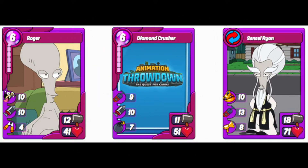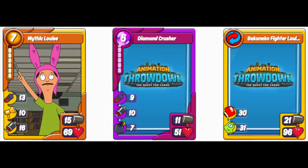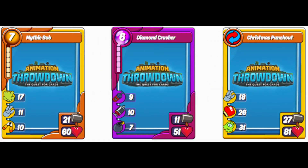Roger will give you Sensei Ryan, with Motivate, Boost, and Cheer All — Sensei Ryan can be run either offensively or defensively. After that, Mythic Luis gives a combo with Punch and Leech, which can be used either offensively or defensively. The Punch-Leech combo defensively will cause major damage and be annoying to deal with, while offensively it'll do major damage and keep your card's health up for higher scores in Rumble. Diamond Crusher also combos with Mythic Bob to give you the Christmas Punch-Out card — the pre-combo from this pack — with Hijack, Punch, and Leech, which can be run defensively or offensively for massive damage.